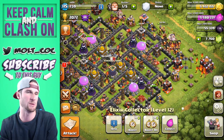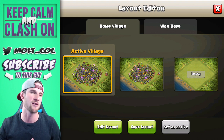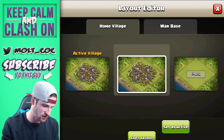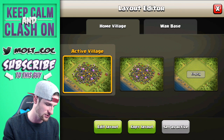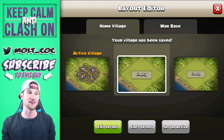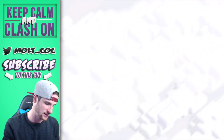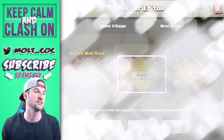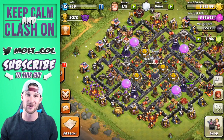This next feature — you guys know me as a base builder, and I've always loved building bases. I've been waiting for this for a very long time. You can come in here, edit the layout, hit 'Remove All,' and finish it later — so that one's empty now. Same with the war base: edit, remove all, finish later, and it will be cleared. You can copy it, set it as active, so on and so forth. That is so sick.